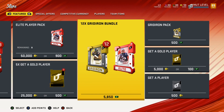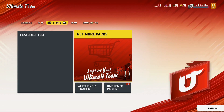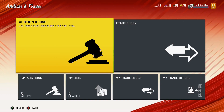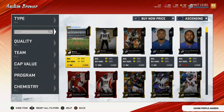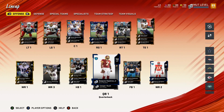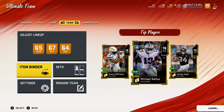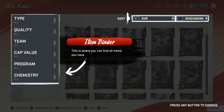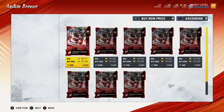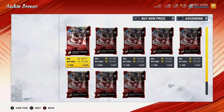I believe that's only two points away from the best overall in the game so far. I wonder how much he goes for in the auction block. I'm gonna try to take you guys through my journey step by step. They already got him listed at 110 coins — I wonder should I just sell him? That's a lot of coins.